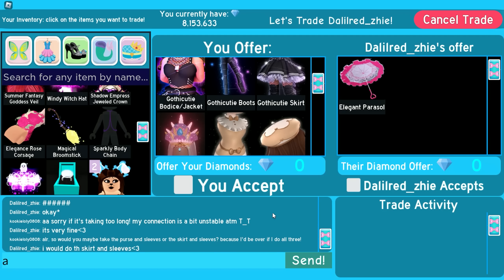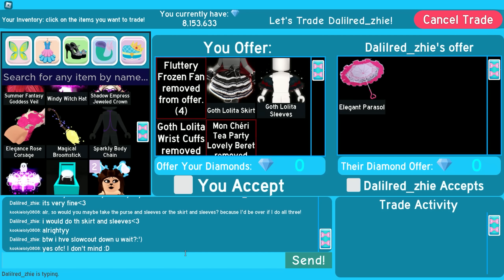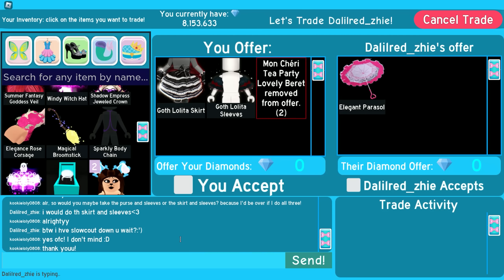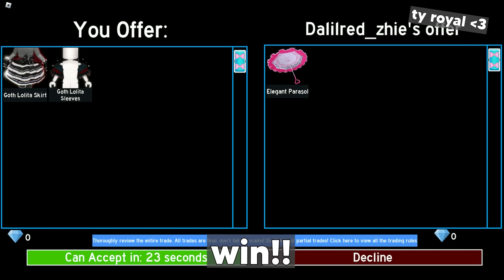They said they would do the skirt and sleeves, and also mentioned they have a slow countdown, which I was fine with, so I continued to remove the other items. Then we both accepted the trade. This trade was a win — my total offer was 35k and the parasol is 45k to 50k, so we got a 10k to 15k profit.